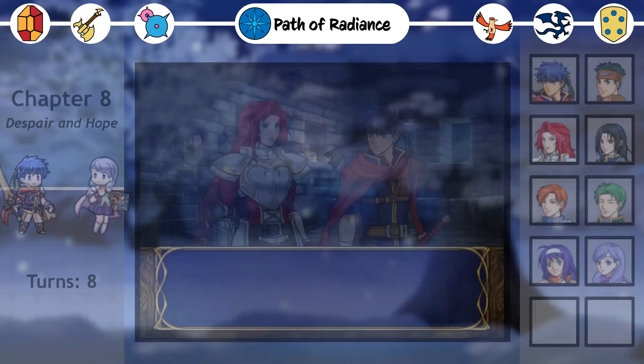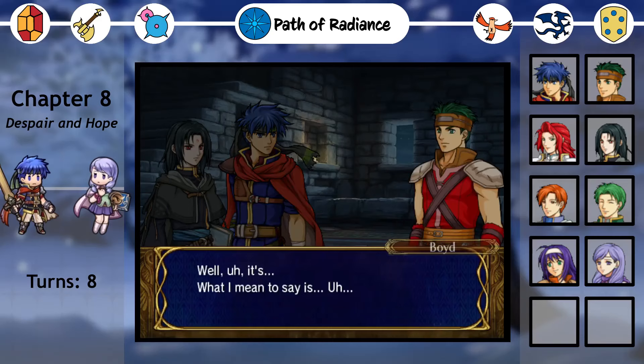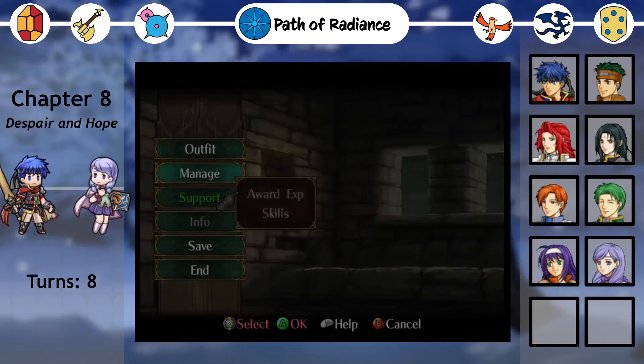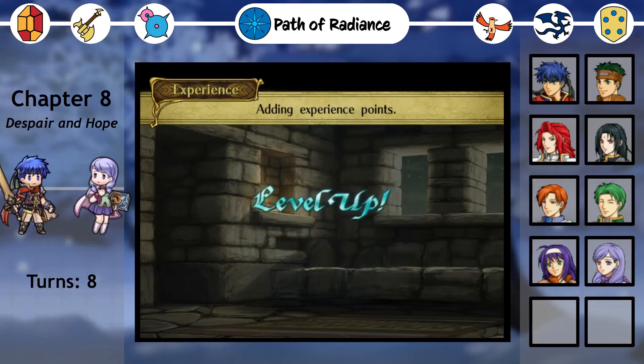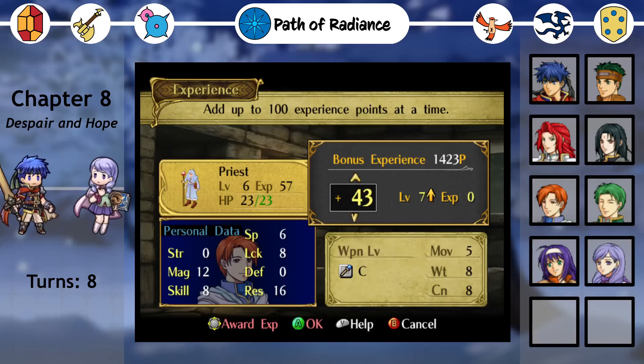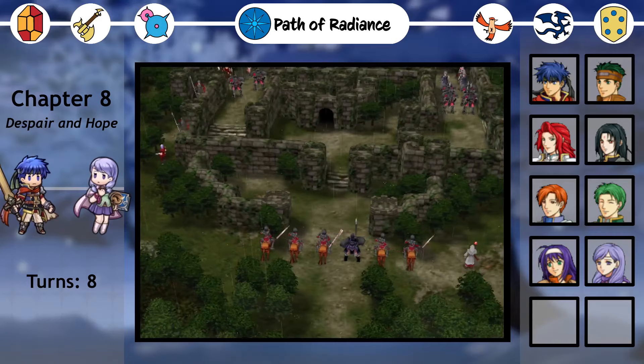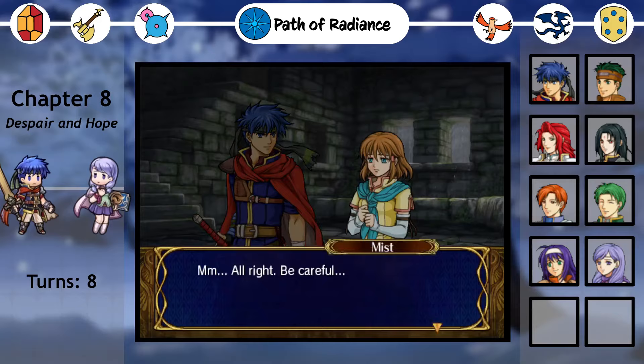Path of Radiance. Greil may be gone, but Ike rises to the occasion and takes command of the Greil Mercenaries. Shannon and Gatrie ran off, but Titania and the rest of our allies resolve to support Ike. At long last, we can manage inventories, shop, and distribute bonus experience. At this point, we could give any unit a huge boost with all the bonus exp we've collected, but I think I'll prefer to distribute it in small amounts every chapter, and perhaps to boost someone to promotion. Leaving the base, Ike sees that our fort is surrounded by Daein soldiers, setting up for our second defend map.